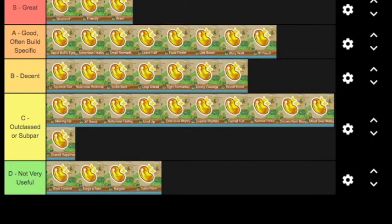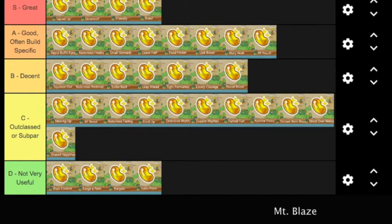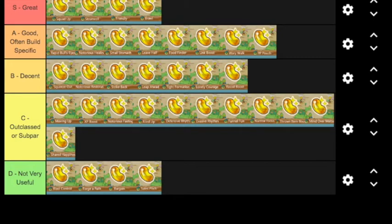The last rare quality, and this might make some people scratch their heads because it's one you can be guaranteed to get on the first possible chance to get rare qualities — if you use a gummy on your starter Pokémon. On the first day you get gummies, you can get Squad Up. Not A-tier — definitely S-tier. Squad Up is so good. Remember all the great things I said about Friendly? Squad Up is just that, but it stacks.